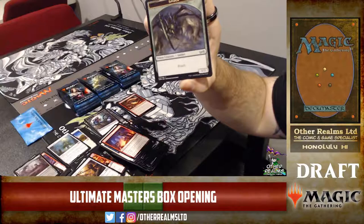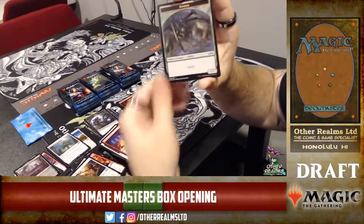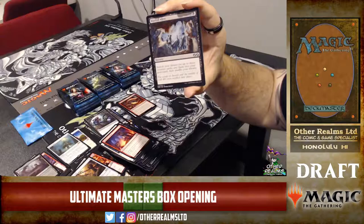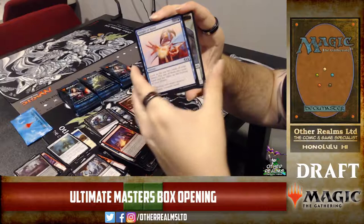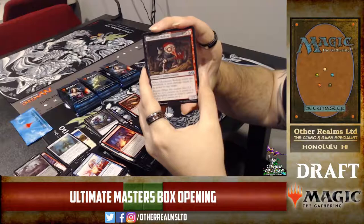A sweet Spider token — that's for Spider Spawning, which is also in the set. Not a fan of spiders — I am actually terrified of spiders. Buried Alive — three mana, tutor for three creatures and put them into your graveyard. That card really needed a reprint. Sleight of Hand again — going with our foil copy. A little disappointed they shifted it up to uncommon.